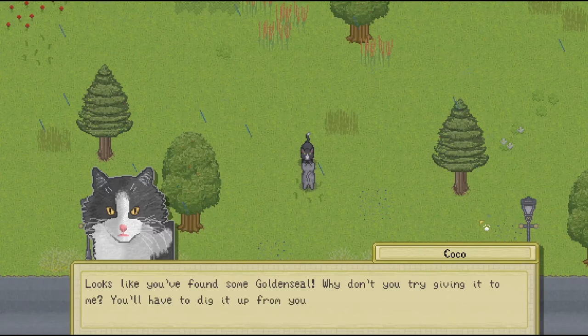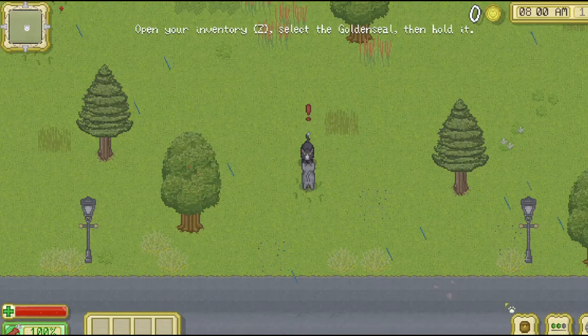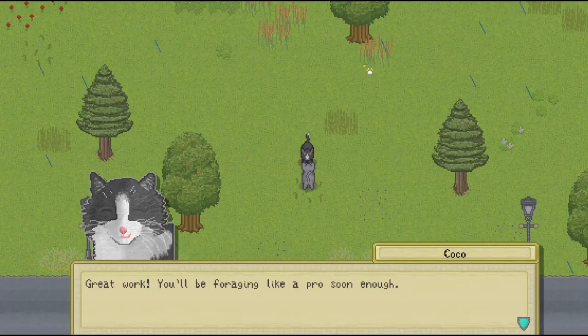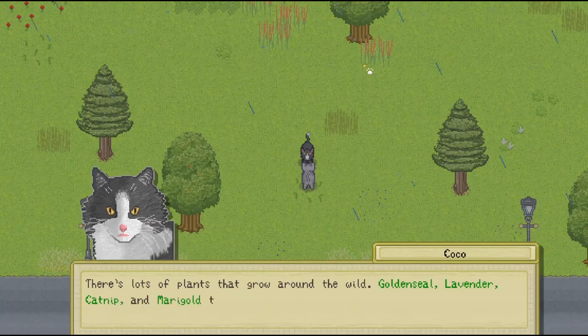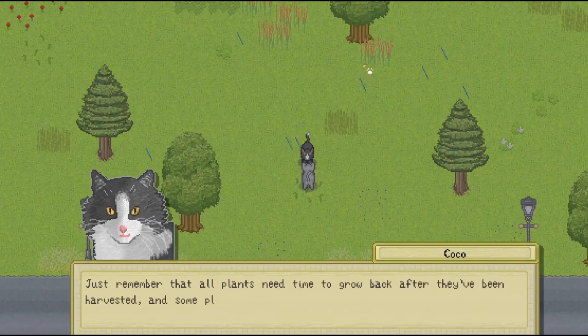Looks like you've found some goldenseal. Why don't you try giving it to me? You'll have to dig it up from your inventory and hold it in your mouth first. So my inventory is here. Great work — you'll be foraging like a pro soon enough. You go ahead and keep that goldenseal, by the way — never know when it may come in handy. There are lots of plants that grow around in the wild: goldenseal, lavender, catnip, and marigold, to name a few. They all have their unique uses, so make sure to gather some up. Just remember that all plants need time to grow back after they've been harvested, and some plants will only grow in certain seasons.